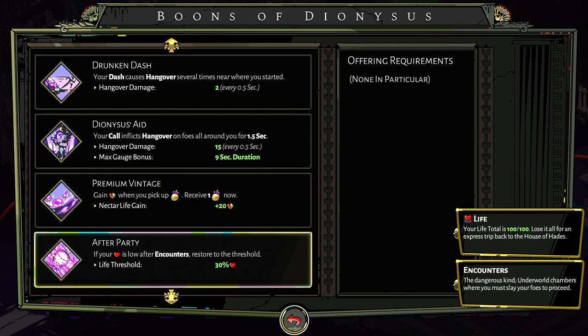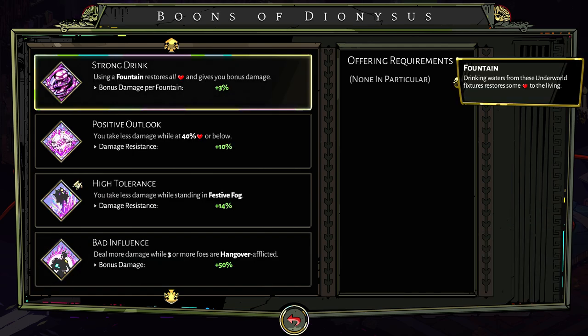Next from Dionysus is After Party. If your health is low after encounters, restore to the threshold — the life threshold at lowest is 30%. If you can chuck this into your build, it means you'll survive a lot more easily, especially if you're beginning out or getting hit a lot. And lastly, Strong Drink — using a Fountain restores all health and gives you bonus damage, starting at 3% per fountain. You're getting extra health and extra damage. If you can find this, chuck it on — it works in any build.